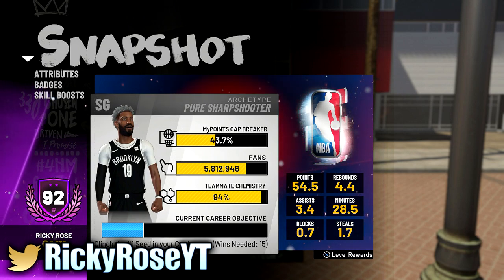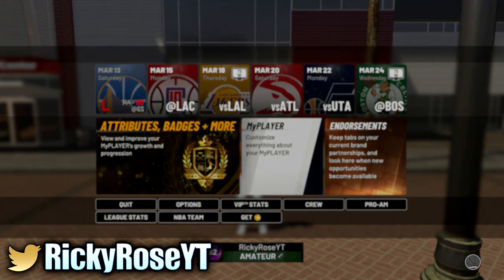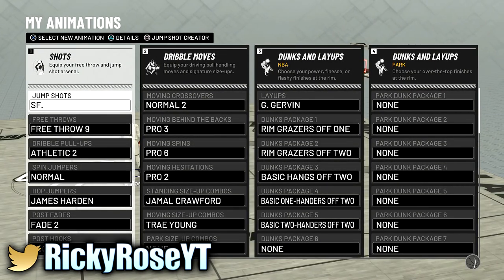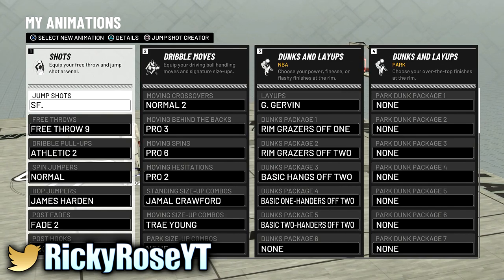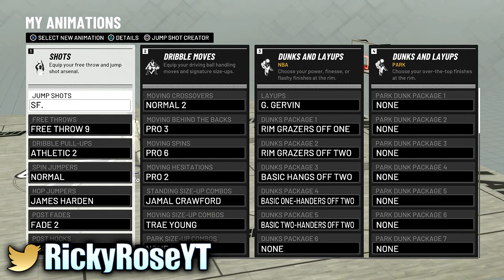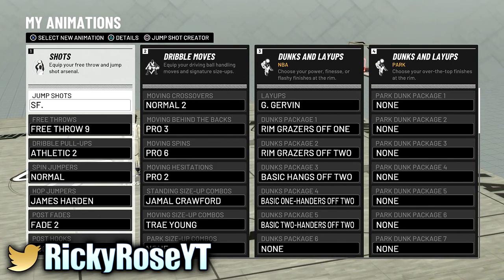When it comes to the dribble moves and doing all the signature styles, I don't have every single one. Most of my signatures are ones that came from previous games, and just knowing how to do those from back then — even though it's different now. I remember moves that used to be elite back then and those are the ones I stick to — ones that look nice to me and that I feel will fit my caliber when it comes to getting by a person or getting open for a shot.